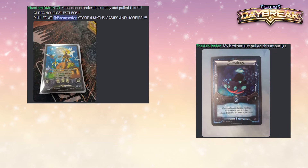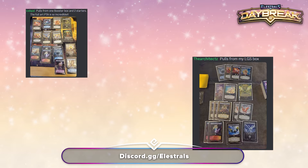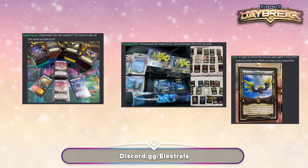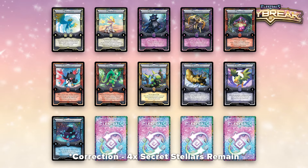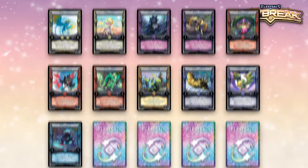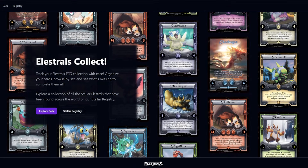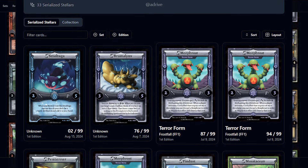I also want to pop up some stuff on screen. You guys have been awesome in Discord at discord.gg/elestrals, sharing all of your incredible pulls. We've seen some incredible Stellars pulled that hadn't been revealed up to this point, and there's still a handful of secret Stellars to find. I believe we have five secret Stellars that have not been found at the time of me making this video, and you haven't seen some of the Stellar box toppers yet. You can track your collection and share it at collect.elestrals.com — I registered my Stellar Smoltuga today, so you can check out my collection.